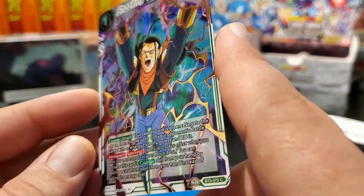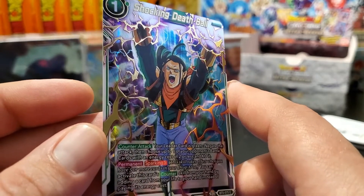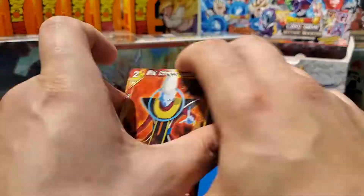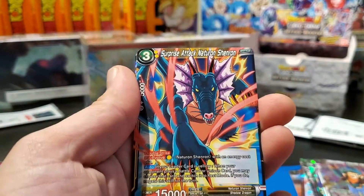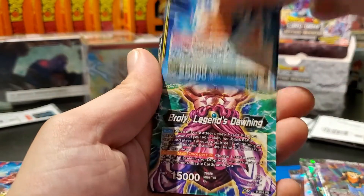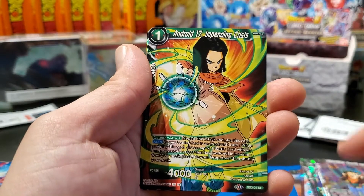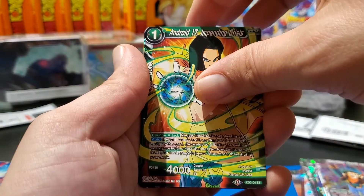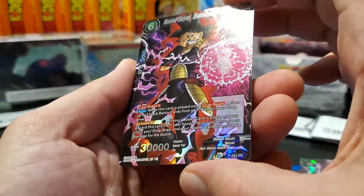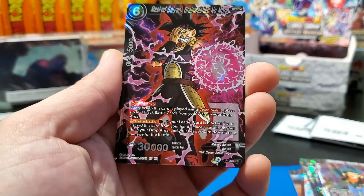Super Android 17 — wow, look at that! And we've got Whis! Ultimate Forms on Goku, Broly again, Goku Super Saiyan 3 again, Impending Crisis, and Masked Saiyan Brainwash No More. That's another sweet artwork — that's the second one of those I've pulled. Let's see what we've got behind here.